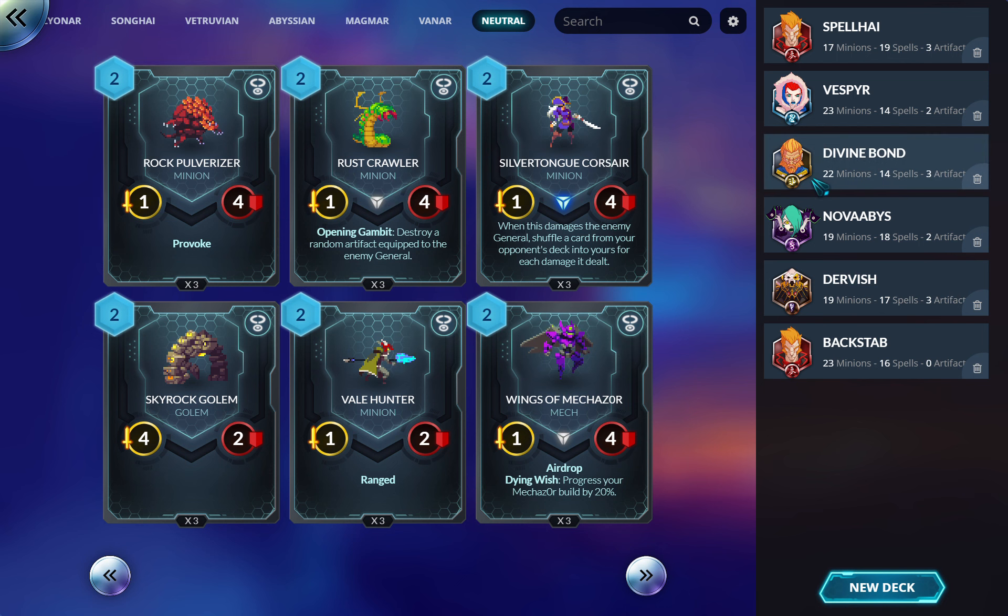This three-drop is decent, very good in Divine Bond, otherwise not awful. I ran it a lot in budget decks because I just needed something to help keep me alive and slow down aggro. I think it's good in Magmar and Lionar, okay in Vanar because they've got some good buffs. Abyssian and Songhai probably care less about it.